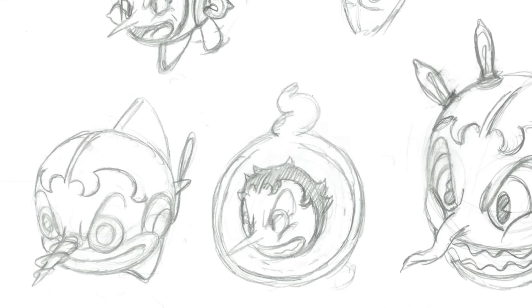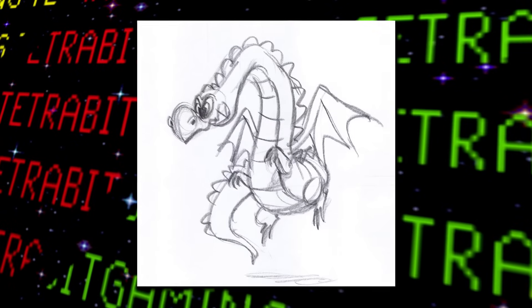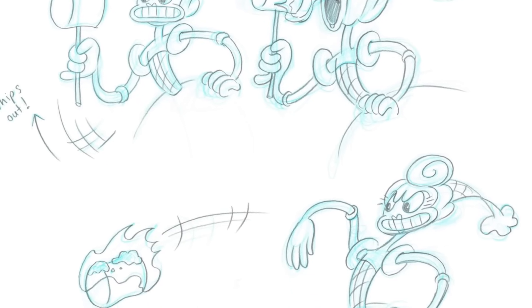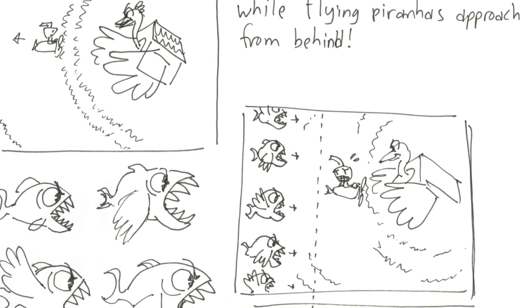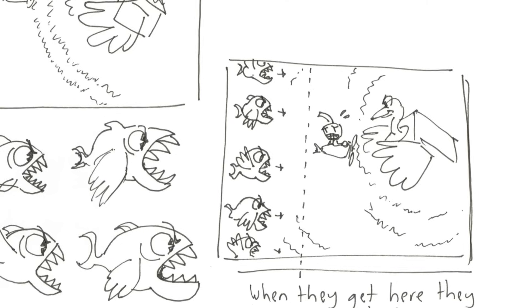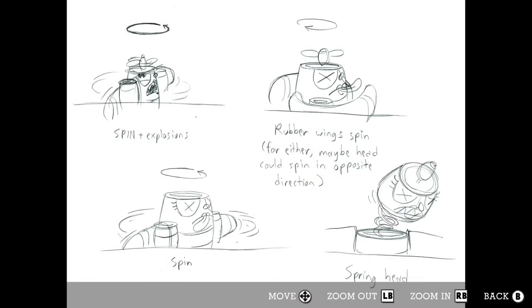For Inkwell Isle 2, there isn't too much notable material aside from an early design for Grim Matchstick, an idea for a flaming marshmallow attack for Baroness Von Bonbon that was scrapped, and a scrapped Wally Warbles attack where he would flap to send shock waves pushing the player backwards into an oncoming wave of flying piranhas attacking from the far left side of the screen.